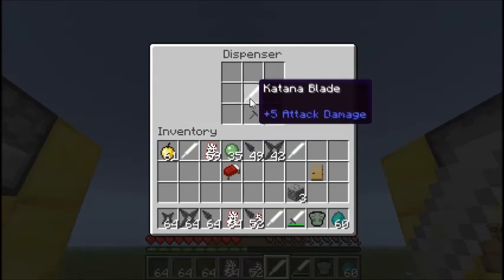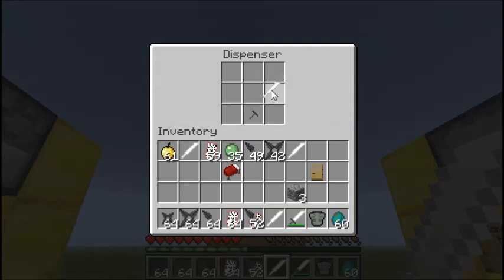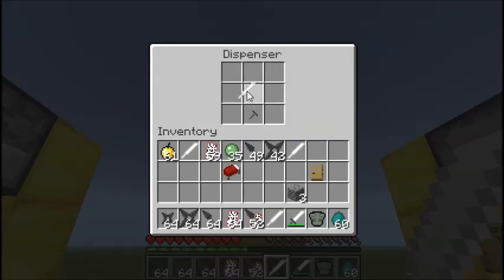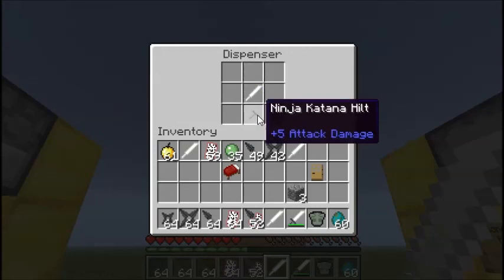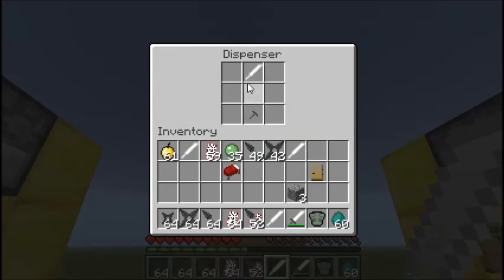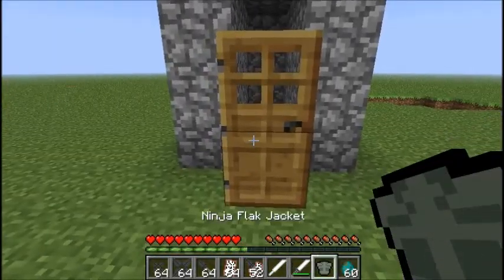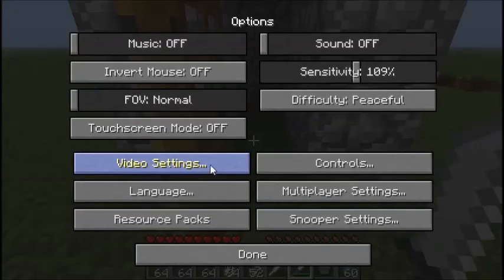For some reason it can only be made if you put it in this exact order. This is in the 1.6.2 mod — I don't know if they've changed it for 1.6.4, but I couldn't get that version working so I'm playing in 1.6.2. In 1.6.2 you need to put it exactly like this, you can't change it — it won't work otherwise. It's a blade that does 14 attack damage, and it is pretty overpowered.